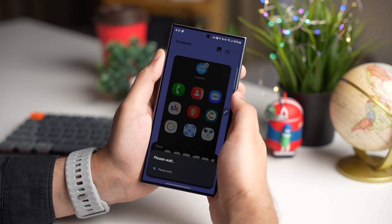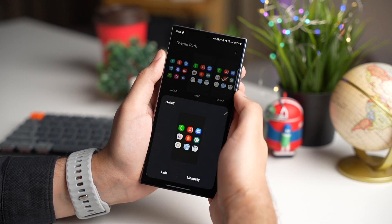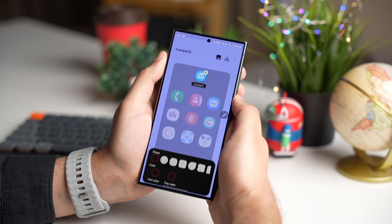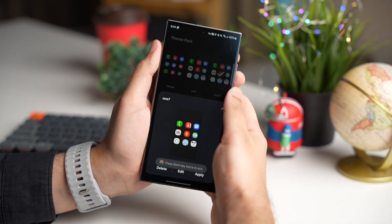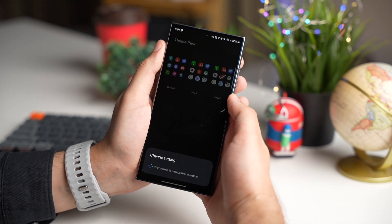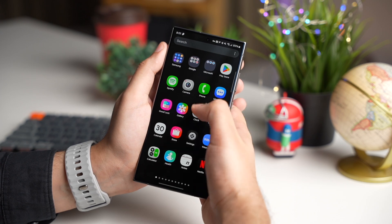Now you can apply it and all the apps will change their icons to One UI 7. Let me know in the comment section about these new One UI 7 icons and which method you are going to pick for installing this icon pack. The link for this app will be down in the description — do check it out, and I'll catch you guys in the next one. Until then, bye-bye.